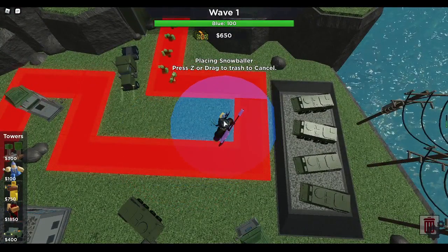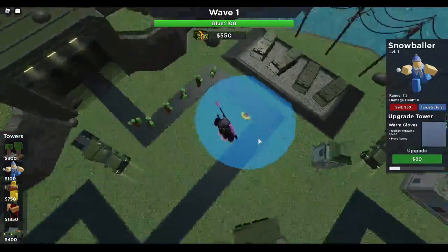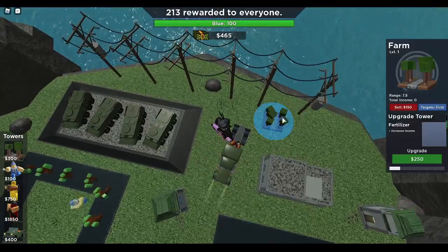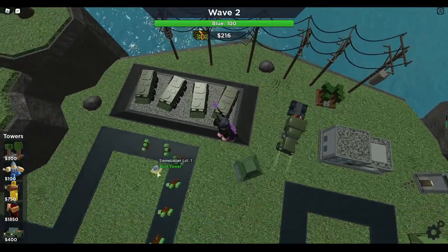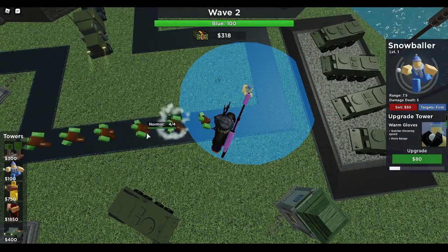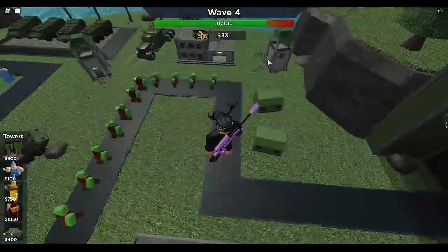Well, I guess we'll start off with a Snowballer — we'll get him in a corner right there. We'll get our farm down, upgrade it. There we go. Let's see the Snowballer in action. One damage. Well, that's pretty cool — look at the damage effect. That's pretty nice.